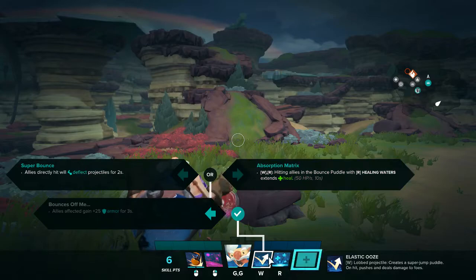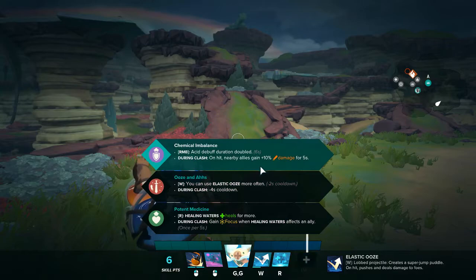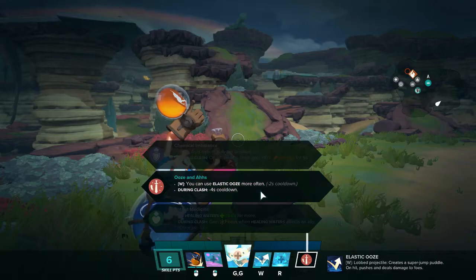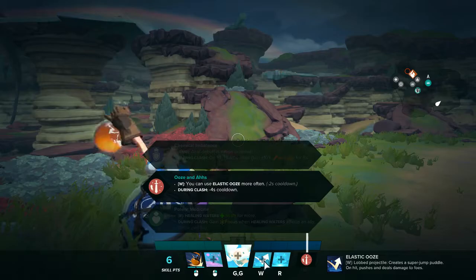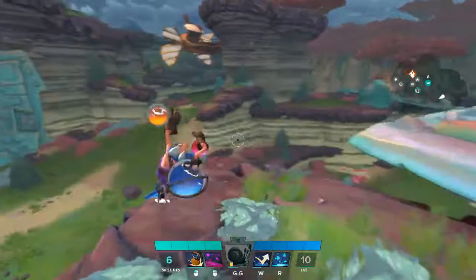For his Elastic Ooze, if you have a lot of enemies with projectiles, Super Bounce isn't bad, and Sword from Matrix is okay. For the talent, I go Ooze and Aahs because that means you can drop your Elastic Ooze more often. Now, with the bonus armor you get from Elastic Ooze, it only lasts three seconds. If you're going to use it to swing a team fight, get it on as many people as you can right before they're going to take damage.